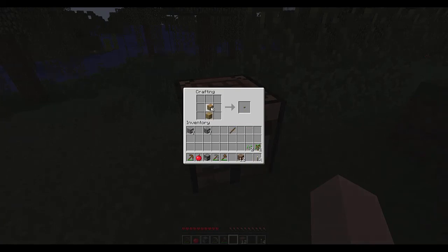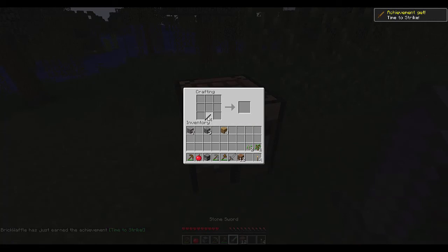We can also make some other tools. Since night is on its way, we can make a sword out of stone — that's a stick in the bottom and two of your sword material right above that. You can also make a shovel for clearing dirt, sand, or gravel, and when you get ready to do farming you can make a hoe for tilling ground.